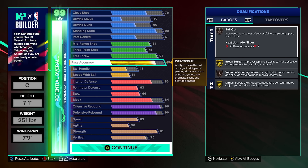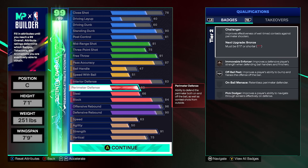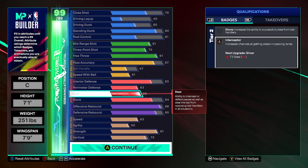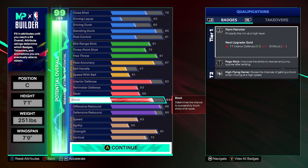We also have the 87 pass accuracy for Gold Break Starter. The level of perimeter defense isn't awful — you still get Immovable Enforcer on bronze, which is at least something for playing perimeter defense, plus Bronze Interceptor. You could go lower on the steal rating, but the question is whether dropping five or six steal to gain one block rating is really worth it. There are no badges correlated with it, so it's ultimately your call.